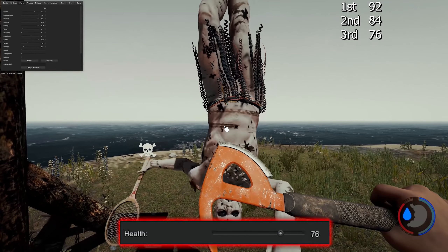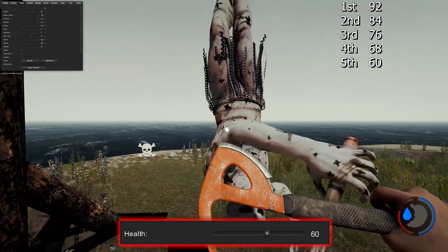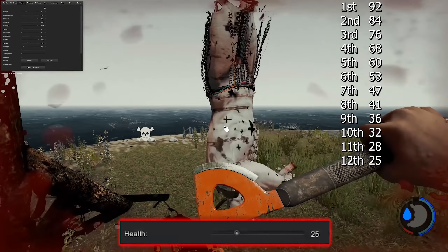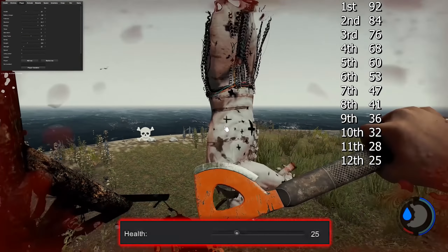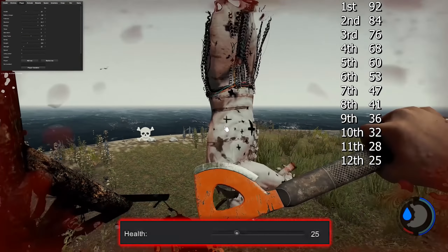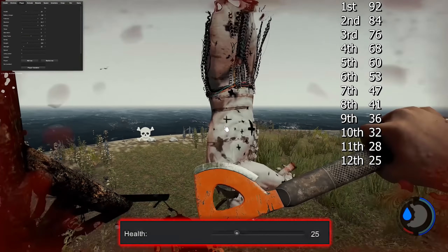The next weapon I tested was a bone. It's not really a weapon, but I tested it to help narrow down what the block percentages are. It does block a little bit more damage than the katana and machete, though overall the bone is pretty bad — I can't imagine anyone using it to block. The next one is the plane axe, which is a bit better than the bone, machete, and katana, though not by much.